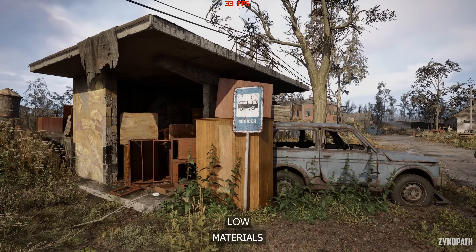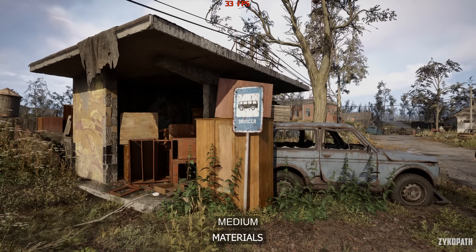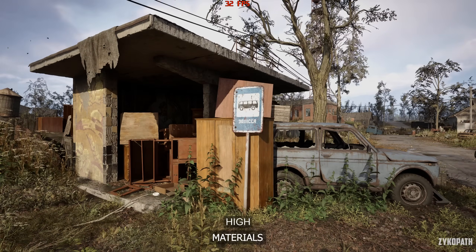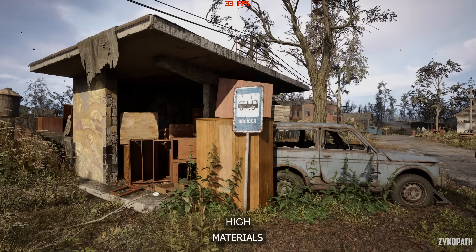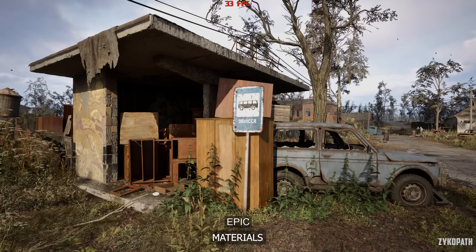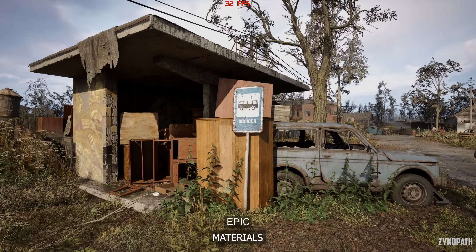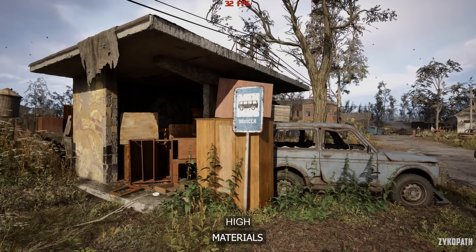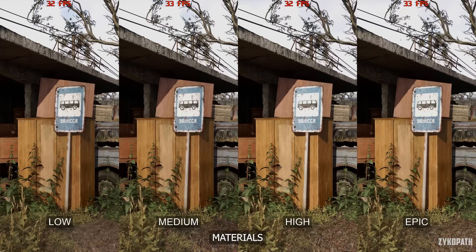The materials setting is kind of like a second texture quality setting, and each option has a noticeable impact to image quality — except for epic, which looks the same as high in this scene. It seems to perform the same across all options. For the best balance, use high.